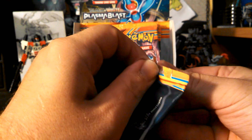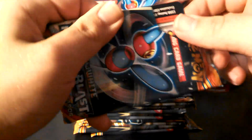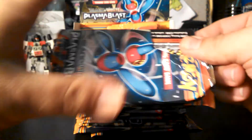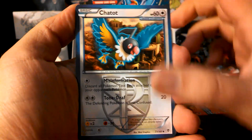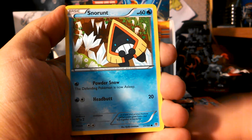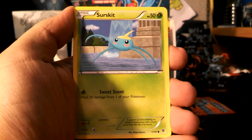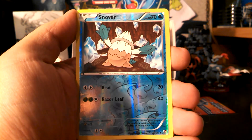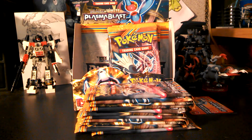So let's start off with Porygon Z here. Alright, so we start this part off with Chatot. There's my Cover Fossil that I was needing. Moosharna — I do believe I needed that card too. Snorunt, Remoraid, Throw, Surskit, and Shelmet. My reverse is a Snover and my rare is a Machamp. So nothing new there.